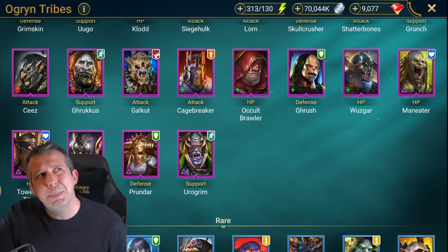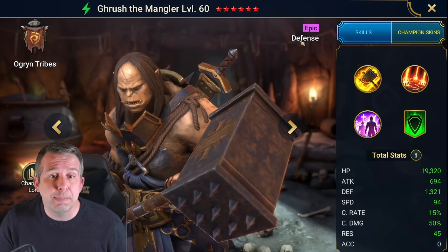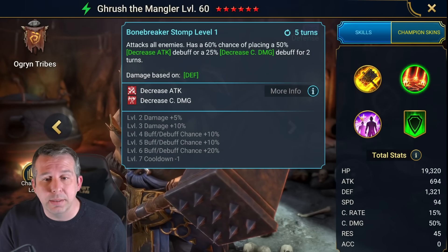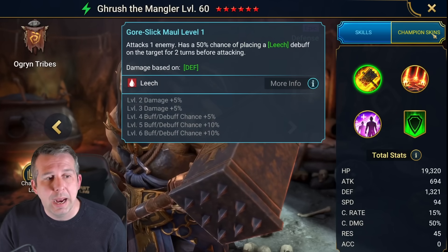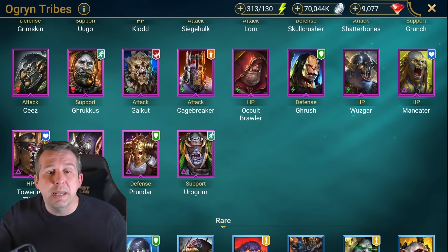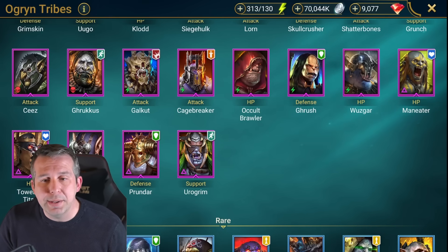Crush: one of the freebie champions you get around day 90 or 180 - pretty good. Defense based champion so can be built quite tanky, got two AOE hits doing decreased attack, does some heals for your team, and has got leech. Good champion especially for clan boss or wave based content just to keep your team alive. Wasgar: one of the newer epics, quad hit A1 which is very rare - almost like an inbuilt Fireknight beast.